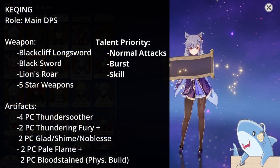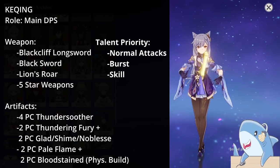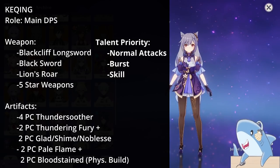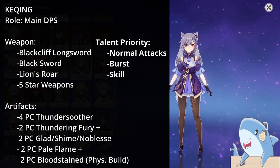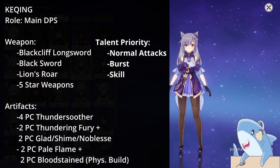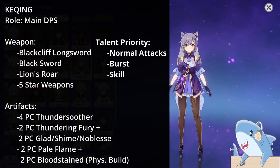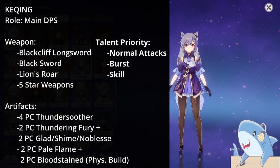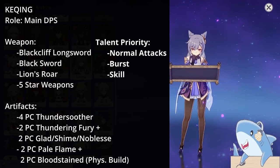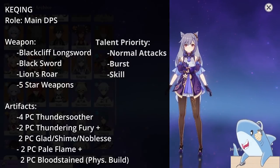Keqing. Keqing can be built Physical or Electro. For Physical, use a Physical Damage Goblet with Physical artifacts. For Electro, build her with a 4-piece Thundersoother or 2-piece Thundering Fury with 2-piece Gladiator or Noblesse. For weapons, give her whatever has the highest base attack — things like Lion's Roar, Jade Cutter, Black Sword, or just about any 5-star. For artifacts, look for Crit Rate or Damage on the Circlet, an Electro or Physical Goblet depending on your build, and an Attack percent Sands.